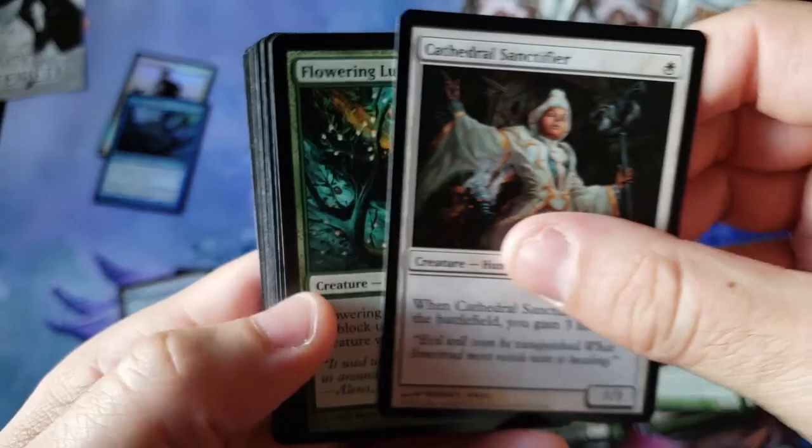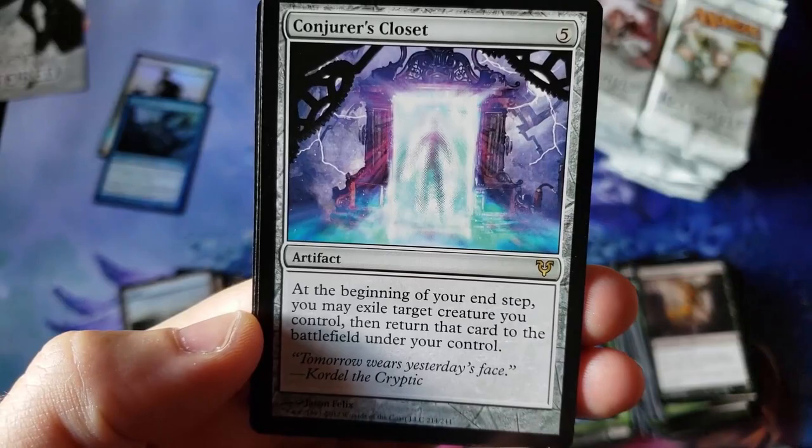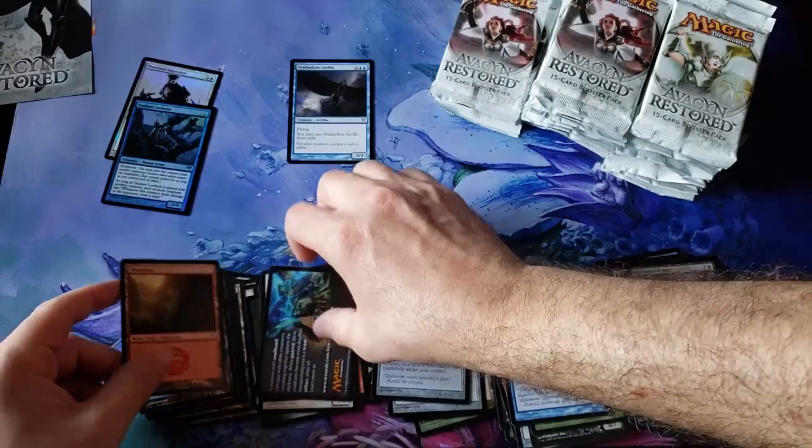Wish you guys could smell the ink on these things — smells great. Absolutely fantastic smelling ink. Into the Void, Blood Artist again, Eaten by Spiders. And boom — there we go, the old closet artifact. Anybody remember this? Pepperidge Farm remembers. That was a cool little artifact.